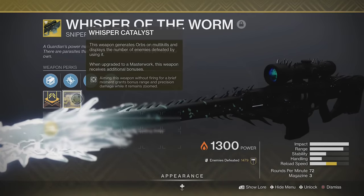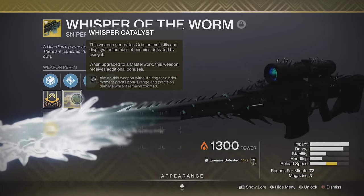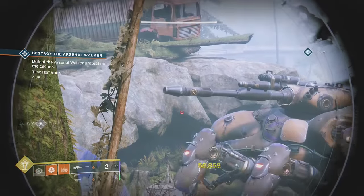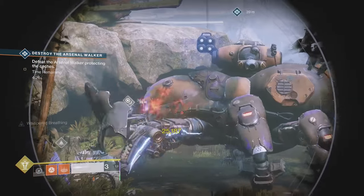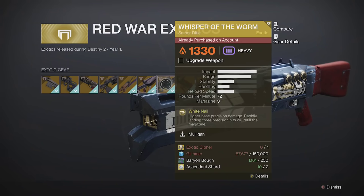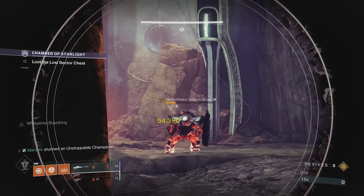This has an exotic catalyst that further increases its damage after aiming down sights for a second. Unfortunately for new players, the catalyst is not currently available to earn, but the exotic itself comes from the exotic kiosk in the tower for an exotic cipher, two ascendant shards, and a few other materials. You may want to save those for this next weapon though.